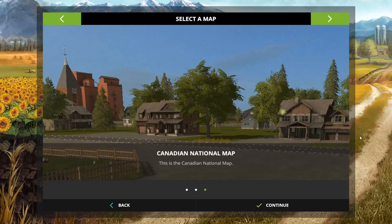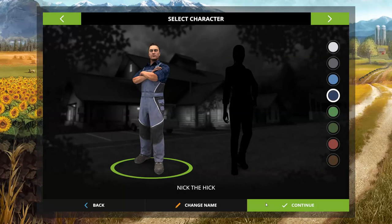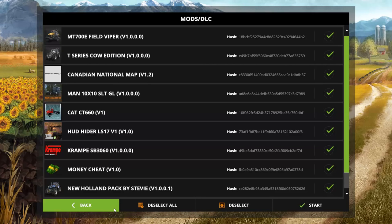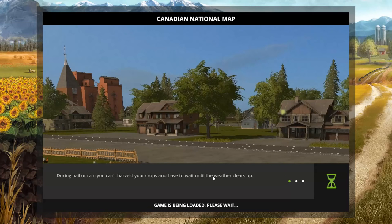What I usually do is go over to the menus, check out the different fruit types on this map, see what it has to offer, take a look at the starting fleet, and then lastly take a tour of the map. Everything's included in this pack.